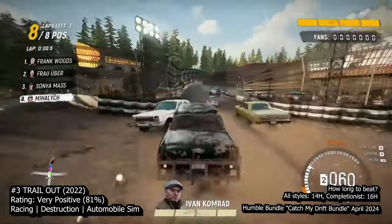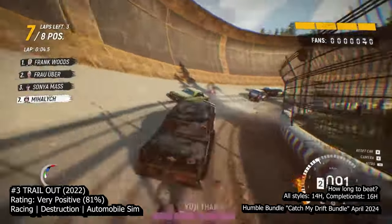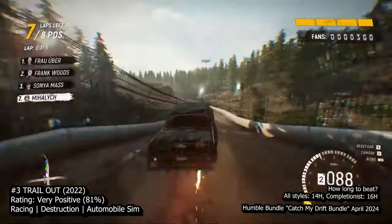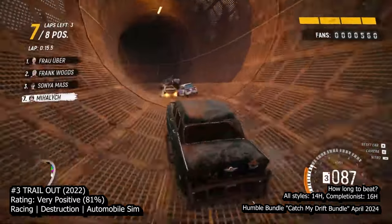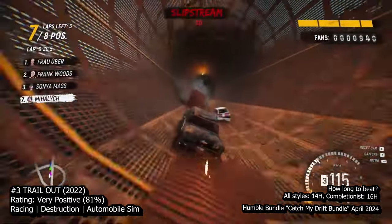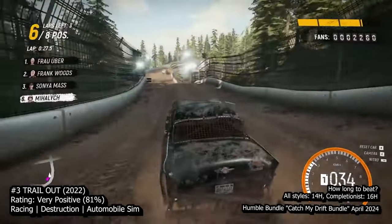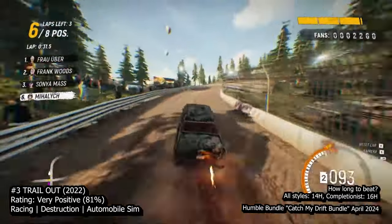At number 3 we have Trail Out, an indie racing game that combines arcade racing with the destructive elements of games like Burnout. Developed using the Unreal Engine, the game offers impressive graphics and smooth gameplay. The main focus of the game is to provide a fun and chaotic experience, rather than a polished one. In Trail Out, you play as Mihalik, a stuntman turned racer, competing in the Trail Out competition. The game features a narrative where you aim to rise to the top of the blacklist by earning medals and fans. The story is basic but charming, with occasional cutscenes that have questionable animation and acting.